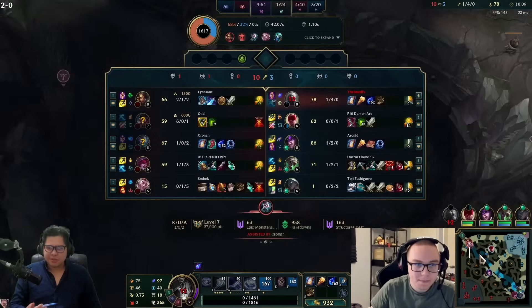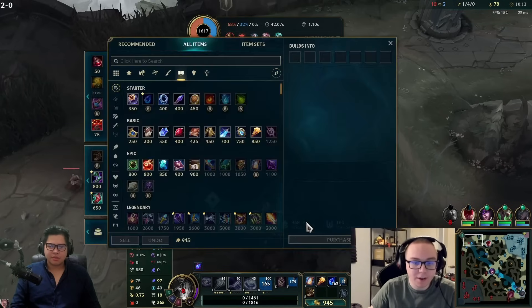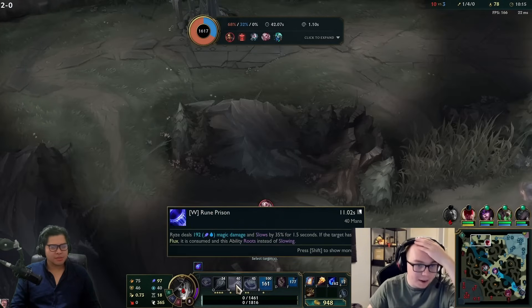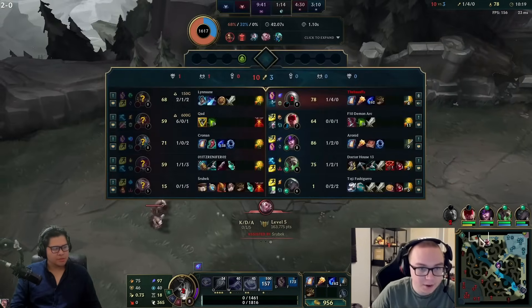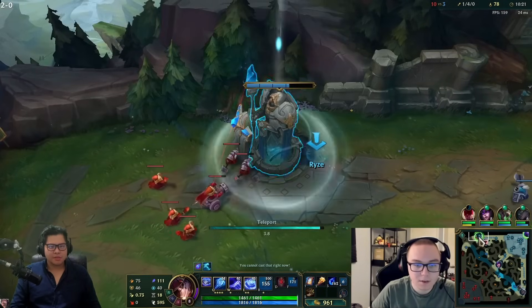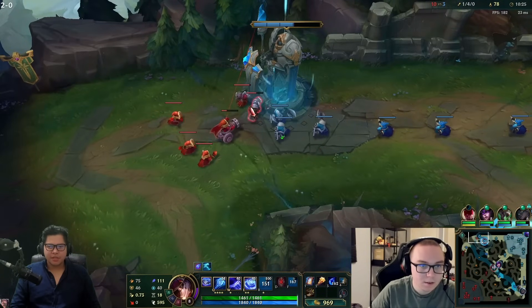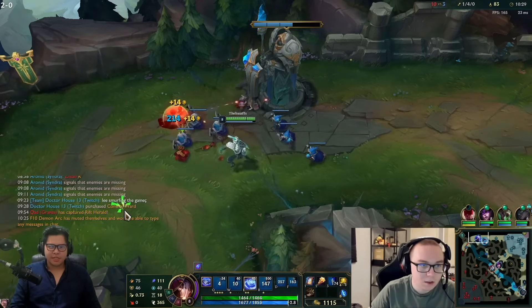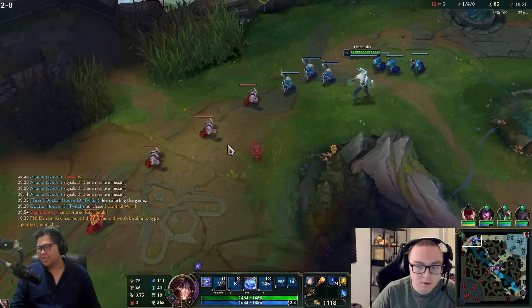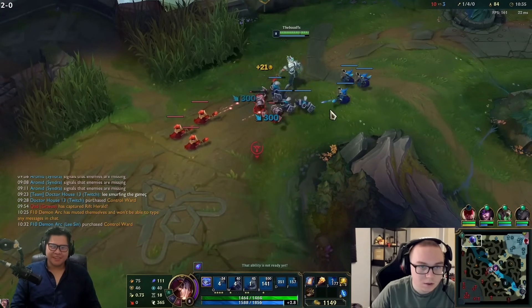He went Merc Treads - that's why my snare isn't lasting at all, my snare barely lasts for anything. That's why I can't do the one-shot combo on her. He actually gave up on Sylas because he has no waveclear, which I found really funny. He gets six points in Q.